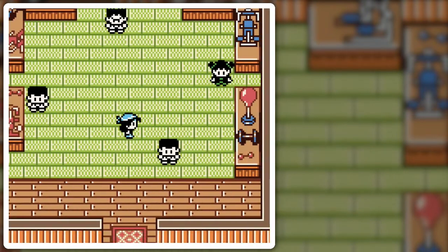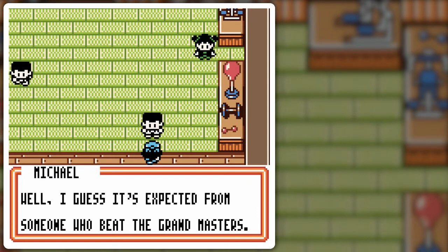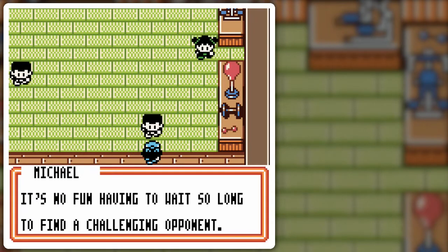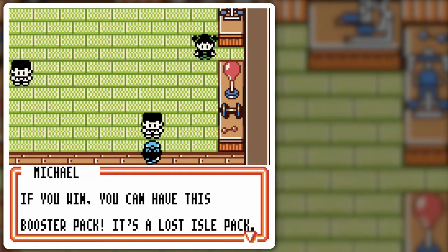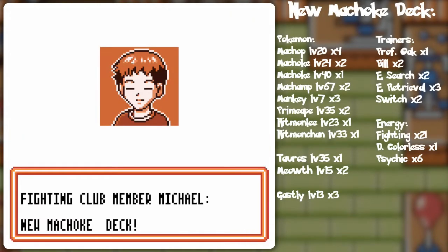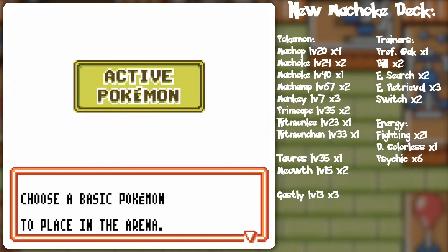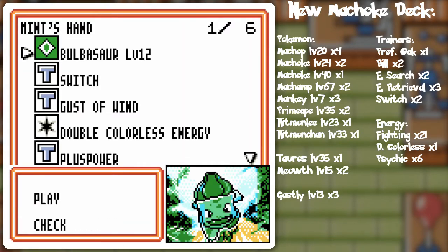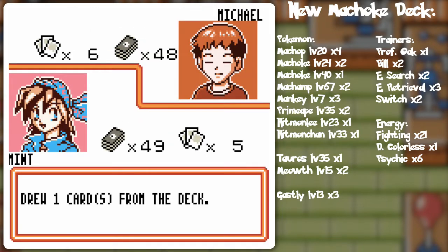All of them have decks we have not seen before, including the guy we beat before you. Mitch has a turn — did you help him out? Well, I guess it's expected from someone who beat the Grandmasters. It's so much fun fighting with you. It's no fun having to wait so long to find a challenging opponent. Wait no longer! I'd love to have a battle any time you like. If you win, you can have this booster pack — it's a Lost Isle pack. New Machoke deck, bring it on! So even though we have some fighting resistance in the deck, it's not going to be a deciding factor because they do have other kinds of critters in the deck as well.